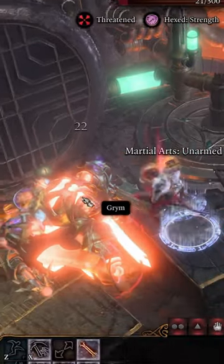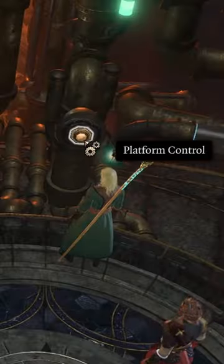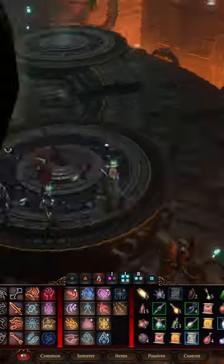My Warlock Monk obliterated him. Use the forge lever again and enjoy your armor. Press a platform control button to go up and repeat.